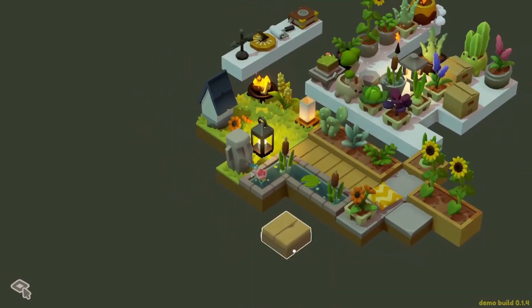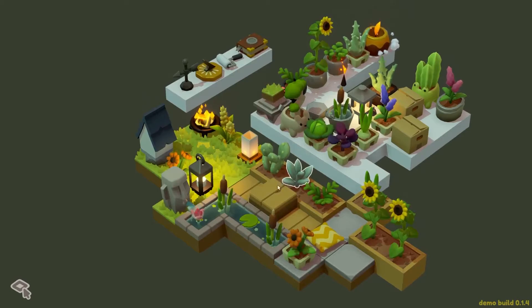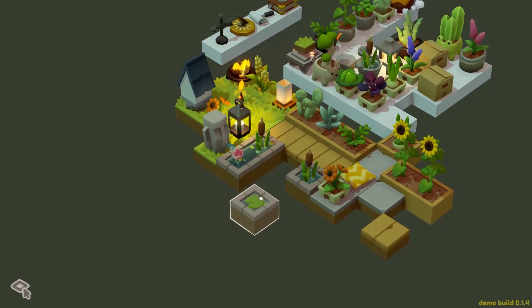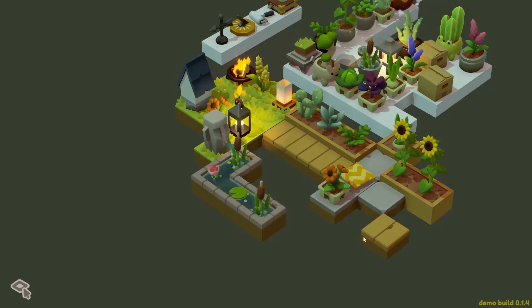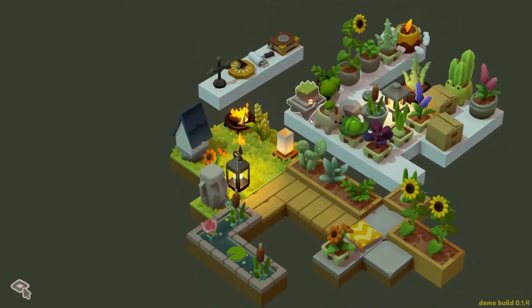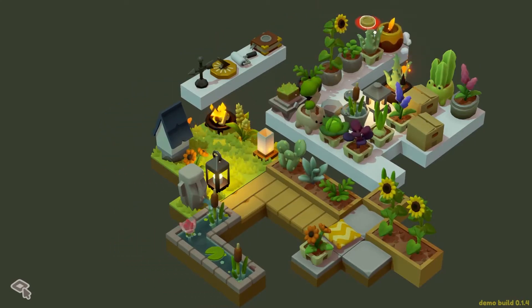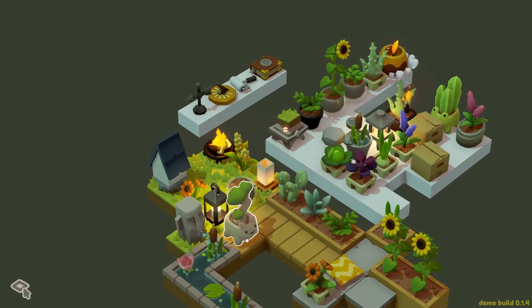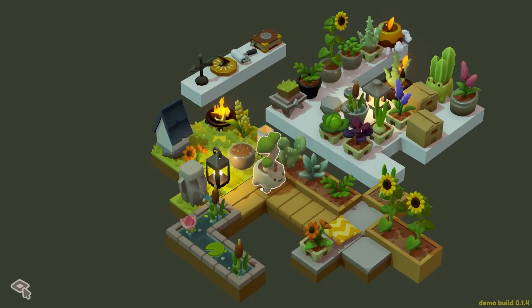Oh no, I got more planks — I don't know what to do with these planks now. Stack them on top of each other? No, that's not good, that doesn't make any sense. Oh, I think I could make this whole thing a bit wider — like have a double path. Although I could always just recycle it to not have to worry about extra planks. Oh, the tree is so big now, look at it! It was such a little baby before. It's all grown up.